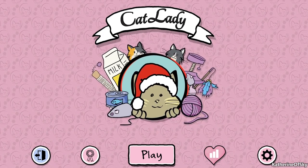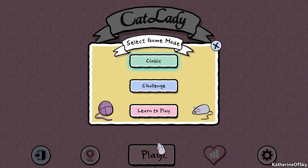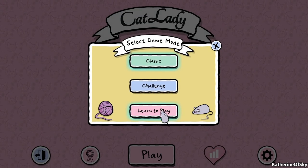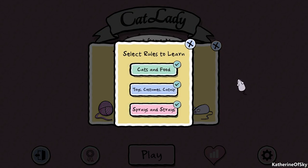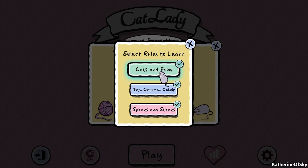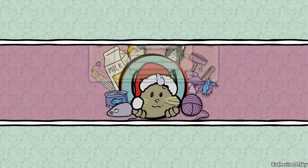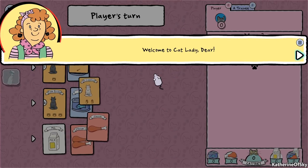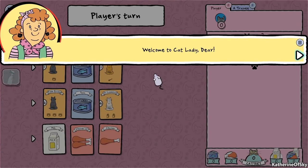For this first episode we're going to go through the tutorial of the game because it's pretty important and it's also got some really cute dialogue options. I have actually done the tutorial, as you can see they're crossed off here, so we're going to start with cats and food, which is the basics of how you play this game. I'm loving the cool jazz music going on with this.